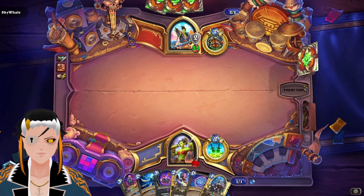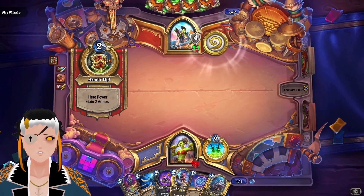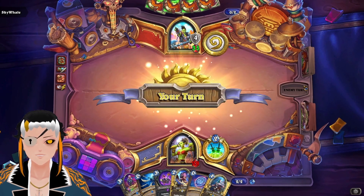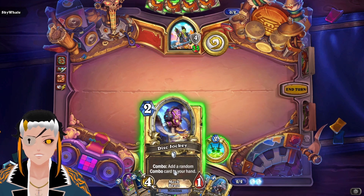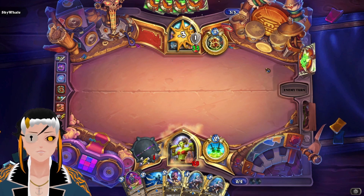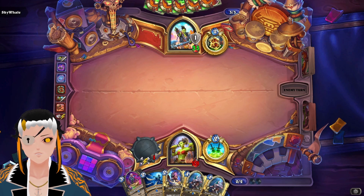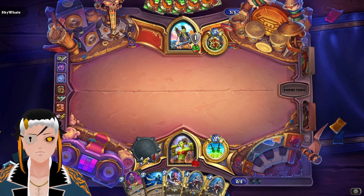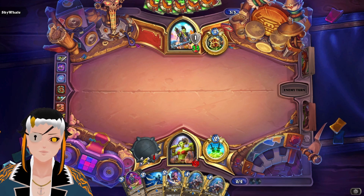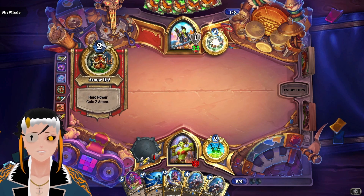Rift Warrior maybe. We don't really have a game plan for this — the problem with this combo is even if we pull it off against Warrior, if they have Brawl we might be in a bad position. They're not putting down any minions so we're just going to coin out Record Scratcher. On turn two you can coin it out and then use Serrated Bone Spike to get rid of whatever's on the board, then go face with the weapon.